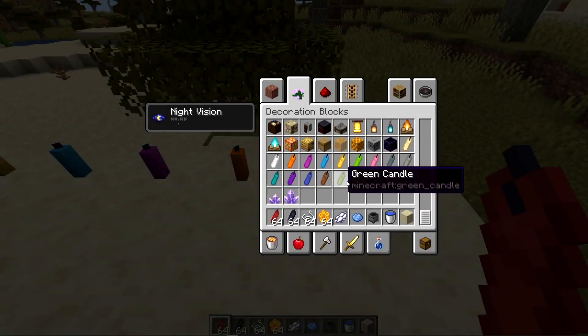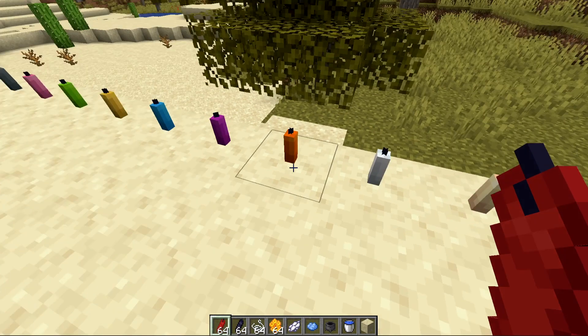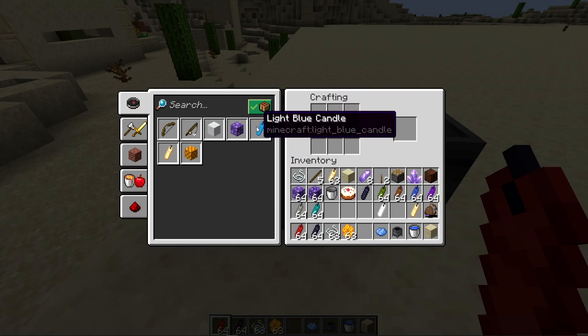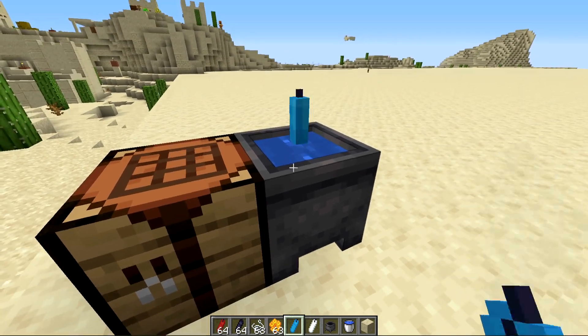Candles are a new block in the game and you can find them in the decoration tab. There are 16 colors including the plain one, and you can craft them using any wool plus a string. You can also dye them whatever color you want with a plain one plus the color of your choice, but you cannot re-dye them or wash them in a cauldron.